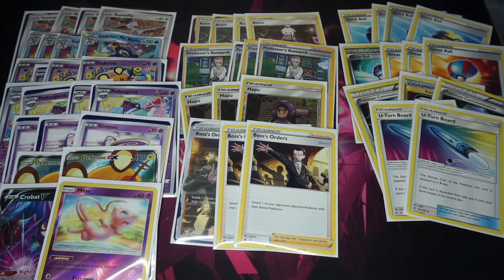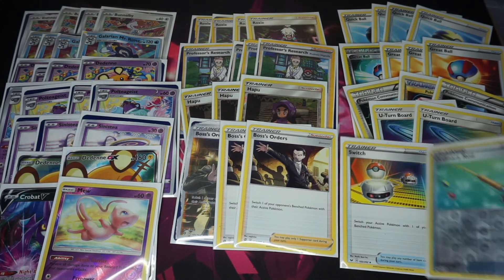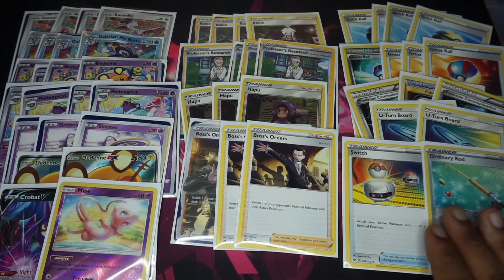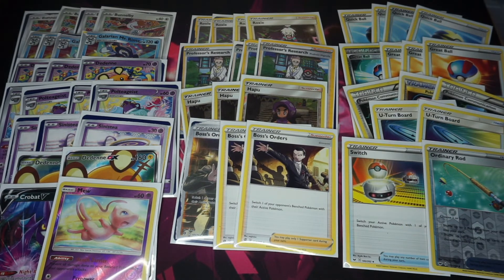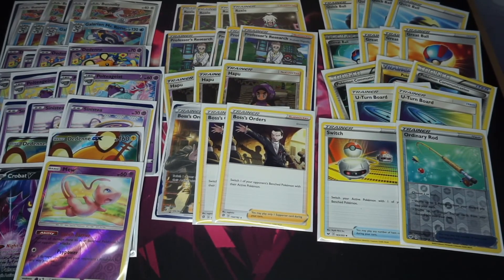We've got two U-Turn Board. Mew gets free retreat with it, and I think Sinistea and Polteageist have a one-retreat cost, so it frees up a lot of the deck. If you're struggling to find energy you can send up something with free retreat, do your turn, and if you miss, at least retreat into your attacker. We also play one Switch — nearly a staple. And one Ordinary Rod, because if you run out of Bunnelbys and haven't developed Polteageist, you might not be able to attack, so Ordinary Rod covers that.